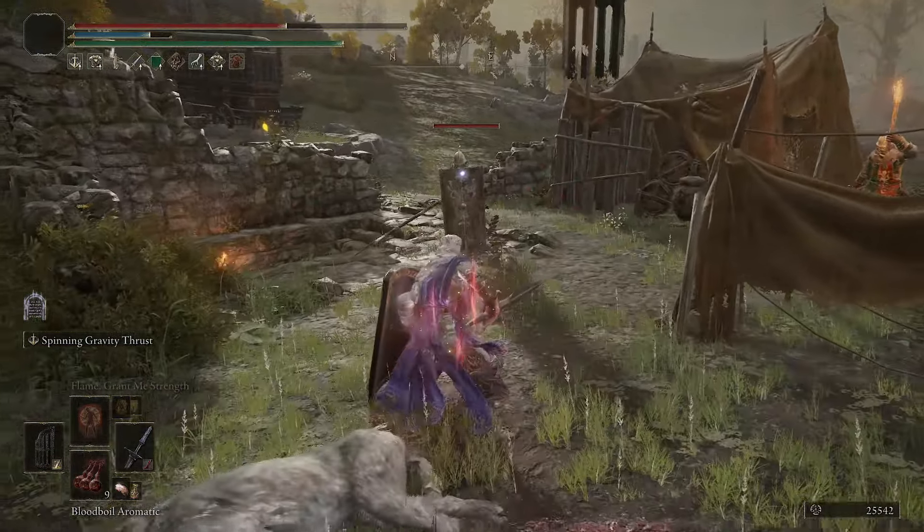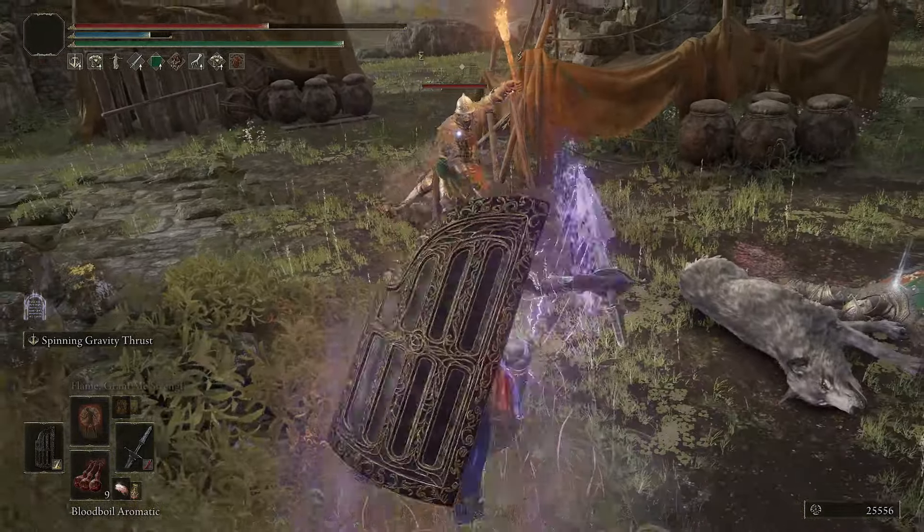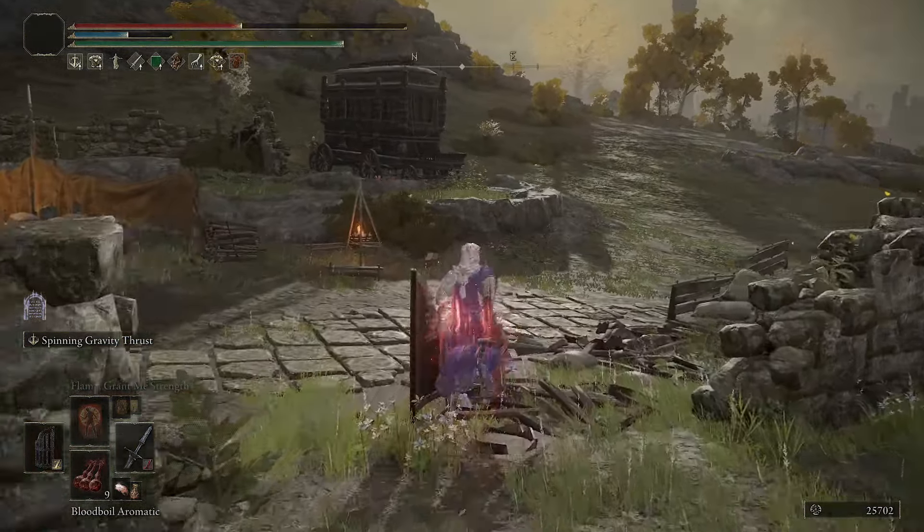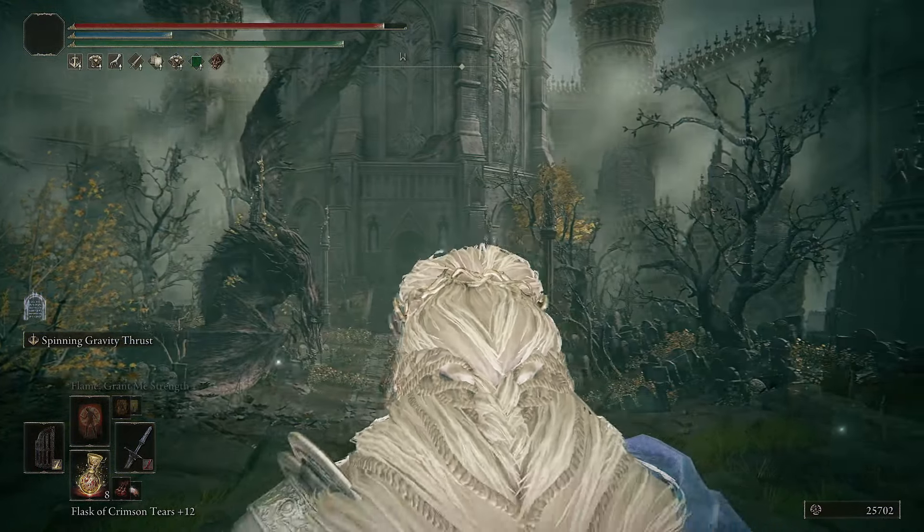For this build I want to be extra tanky, that's why you want a shield. Go with any great shield you like. The most important part is having the ability to change the ash of war on the shield too. You need a shield with a basic Smithing Stone upgrade path - able to upgrade up to plus 25, not Somber Stones - which makes your shield unavailable for ash of war changes. Set the ash of war to No Skill, and you'll be able to guard while using the ash of war from your main hand.